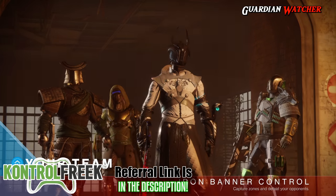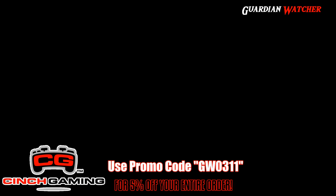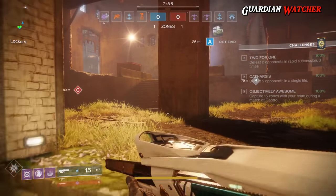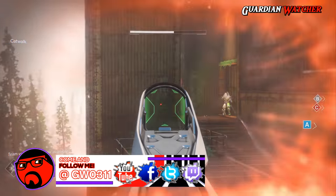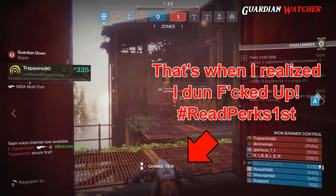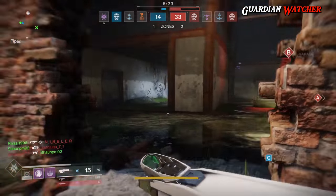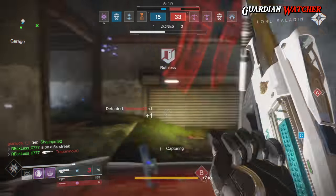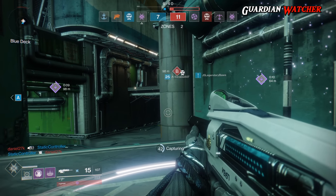With Iron Banner gone for the month, I had a little time with one of the weapons available for purchase from Lord Saladin. I ended up getting two Crimmel's Daggers, which are the newer Iron Banner Hand Cannons. I got those from turning in tokens, as well as two Frostmire's Hexes, which is the newer Iron Banner Scout Rifle. I bought one from Lord Saladin and the other was from tokens. I didn't even read the perks when I started using the Frostmire's Hex — I just went into PvP completely blinded.